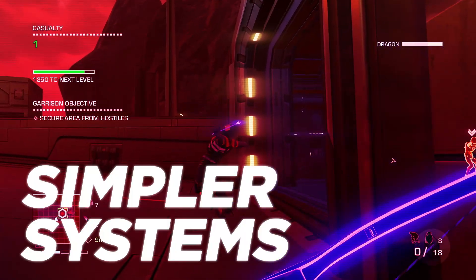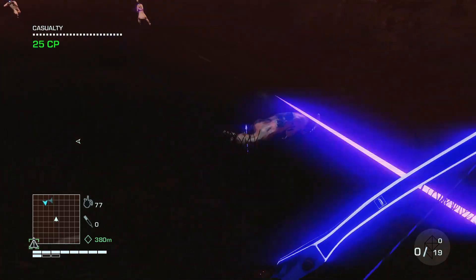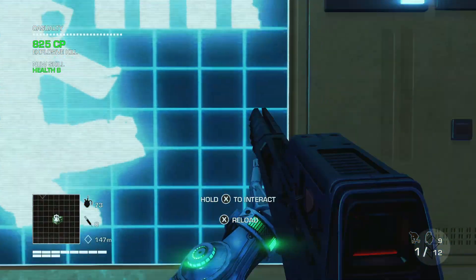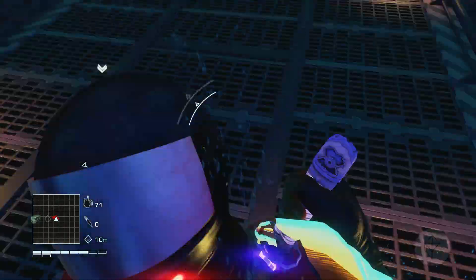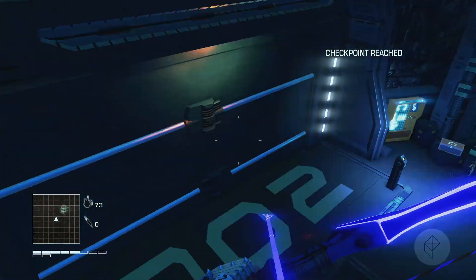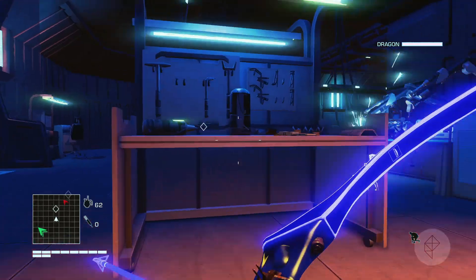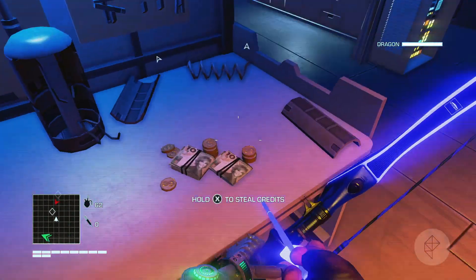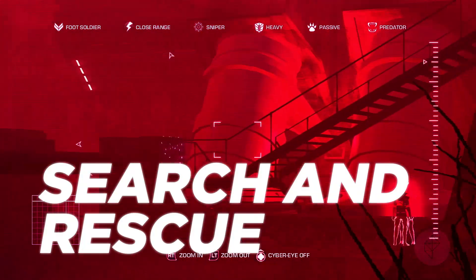In a strange sort of move, Blood Dragon takes out the crafting and upgrade system that was such a key part of Far Cry 3, in favor of an experience system that gives you very predefined upgrades at every level. You'll get some new abilities like a death from above move, or the ability to fall an unlimited amount, or unlimited oxygen while underwater. But rewards for missions are now just money or a weapon upgrade.